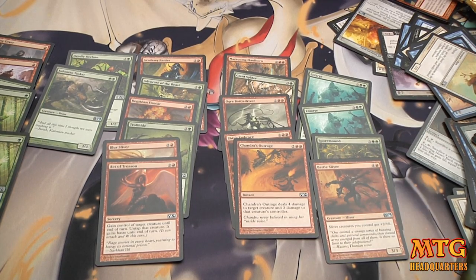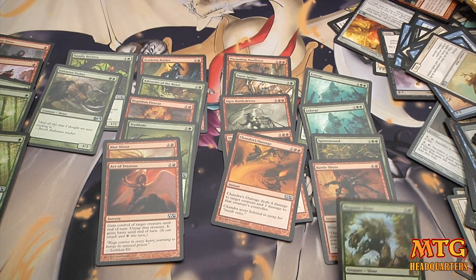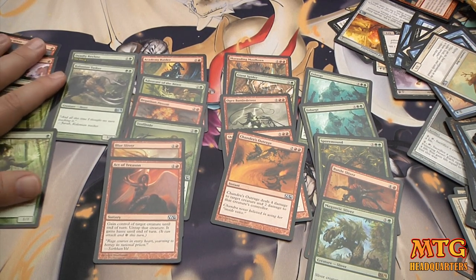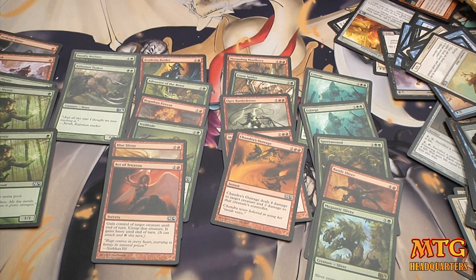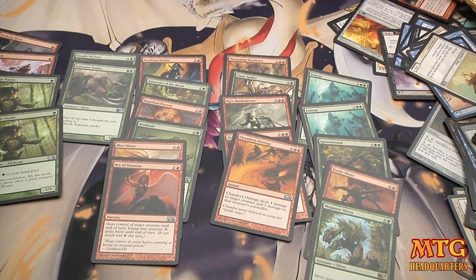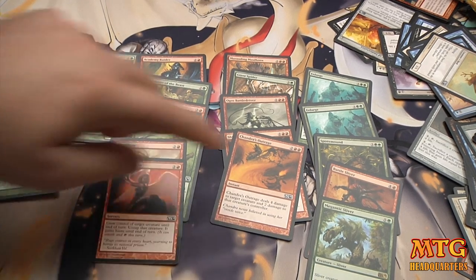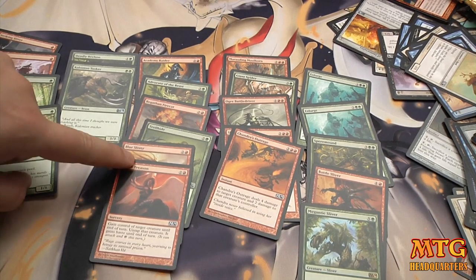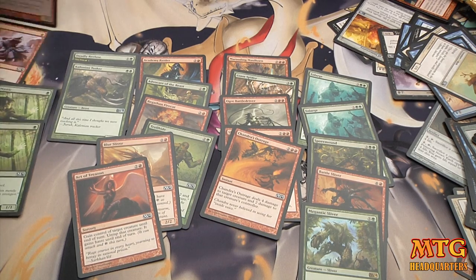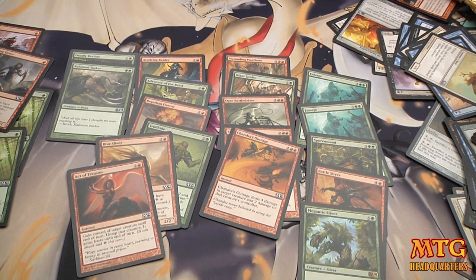Hypothetically, you could have a 6/6, 7/7, even an 8/6 Megantic Sliver if you have both slivers out. I actually love this deck - it has the potential to just go bananas. You go Elvish Mystic turn one, Elvish Mystic turn two, and you can tap for five on turn three, laying out your Battle Sliver, making that Blur Sliver a 4/2. If you're getting Striking Sliver out it's a 4/2 with first strike. You just see how this green-red aggro deck builds itself in this episode of Sealed Saturdays.